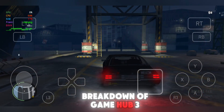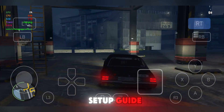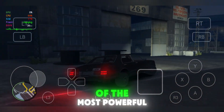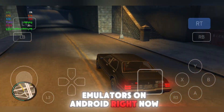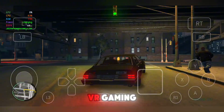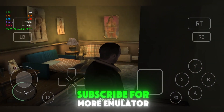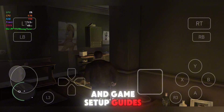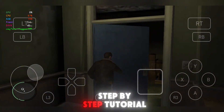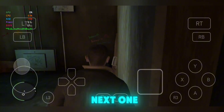So that's the full breakdown of GameHub 3.0.3's latest update, plus a full GTA 4 setup guide. This update makes GameHub one of the most powerful emulators on Android right now, whether you're into Steam, PC emulation, mobile titles, or VR gaming. If this video helped you out, smash that like button, subscribe for more emulator and game setup guides, and drop a comment if you want a step-by-step tutorial for other games too. Thanks for watching, and I'll catch you in the next one. Happy gaming!